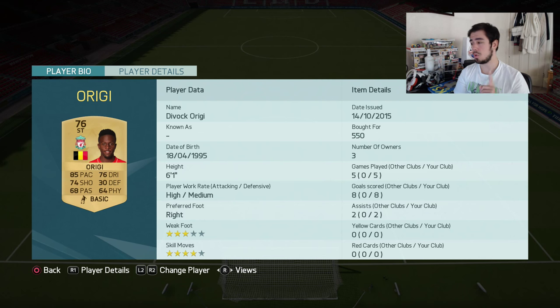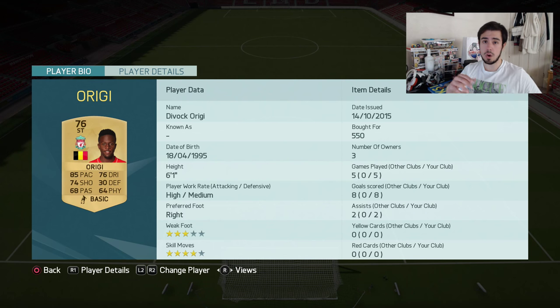Up front we have Origi. This guy last year had an incredible in-form, and this year has an incredible striker card. In five games he scored eight goals and two assists. Eight goals in five games - and I came up against some crazy good teams.